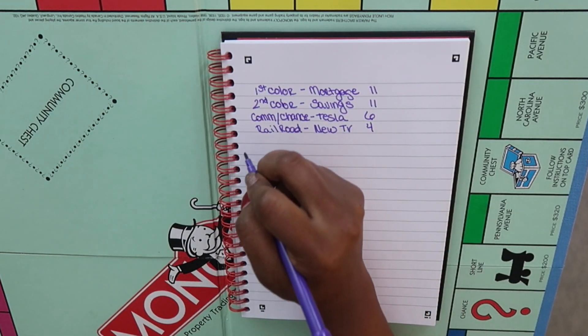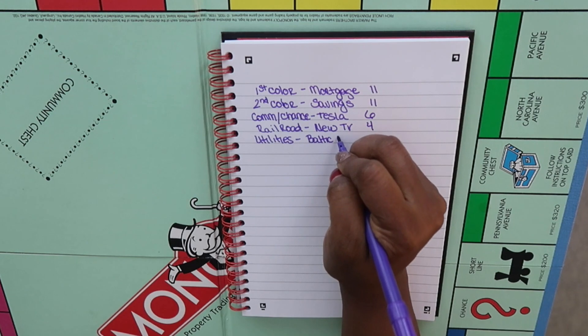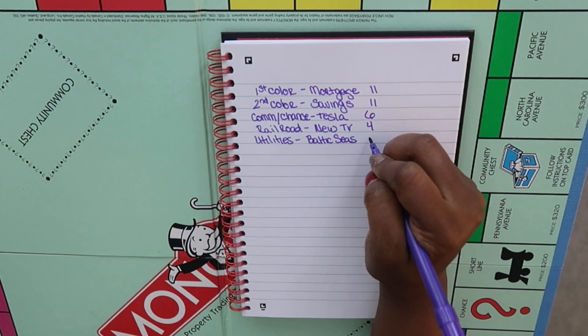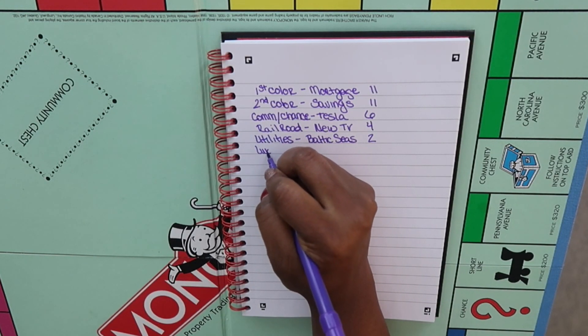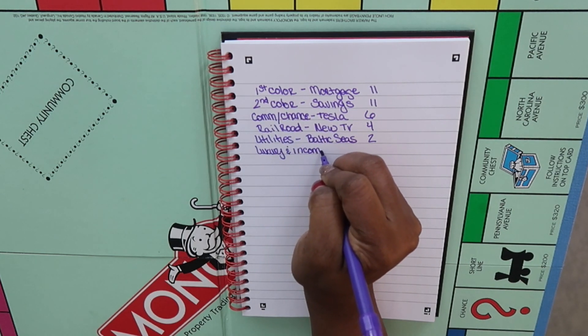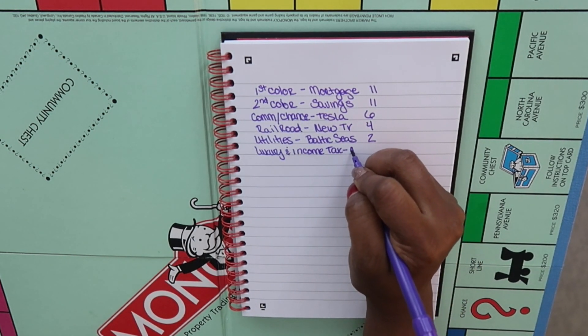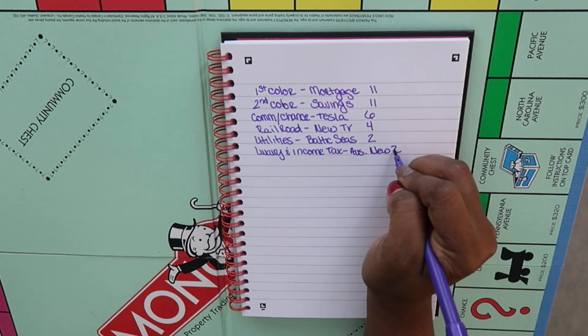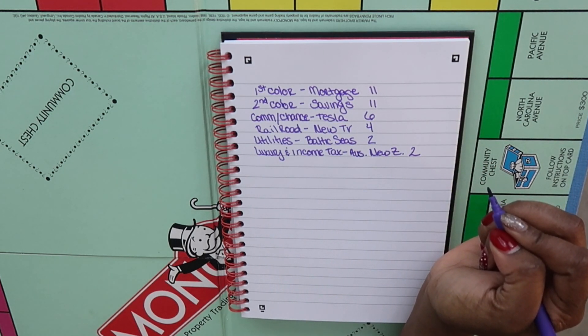Next on the board is utilities. I am going to assign this to my Baltic Seas vacation. This only has two opportunities to land on it. The money isn't to pay for the cruise — I'm going to pay for that anyway — the money is going toward spending money for the cruise. And the last thing on the board is luxury and income tax, which I'm going to assign to my Australia and New Zealand vacations. This only has two slots as well.